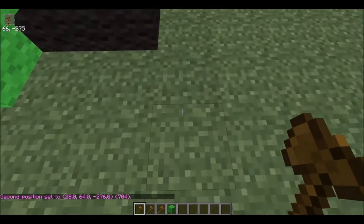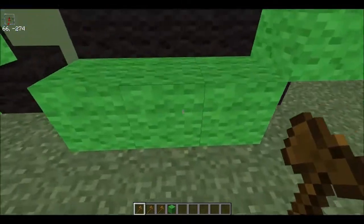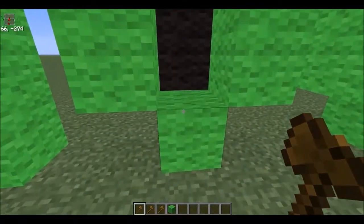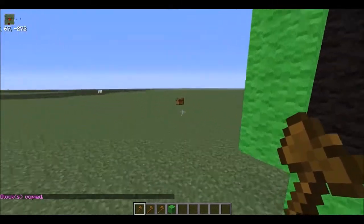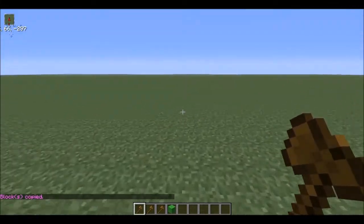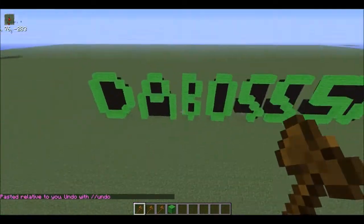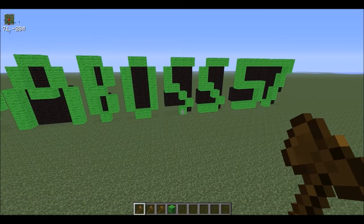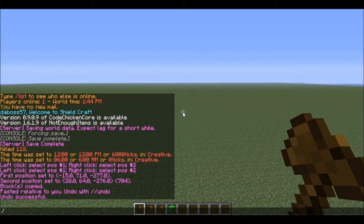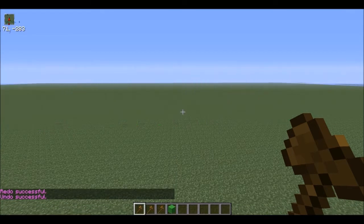Where you stand is probably the most important part about copy and paste. If I stand somewhere random and do //copy, when you paste it, WorldEdit will paste it relative to you. You can also use //undo to undo what you just did, and if you didn't mean to undo that, you can do //redo.